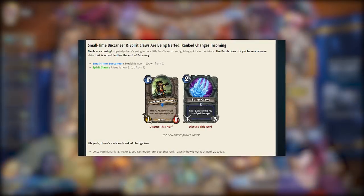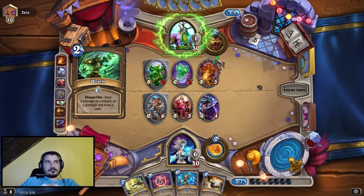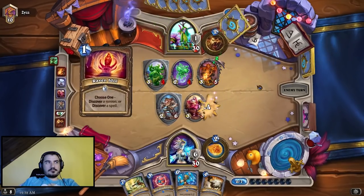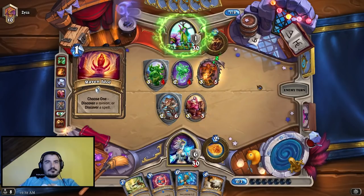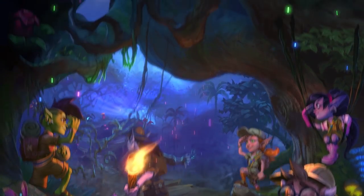After Small-Time Buccaneer and Spirit Claw nerfs, more midrange archetypes like Mid Shaman and Dragon Priest began to pop up, allowing Jade Druid to slowly climb. Jade Druid just barely made it into Tier 1 in March, before the Un'Goro release. The release of Journey to Un'Goro shook up the meta so hard that Jade Druid fell to nothingness. But from its ashes, a new type of Druid deck never seen before rose.